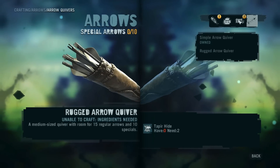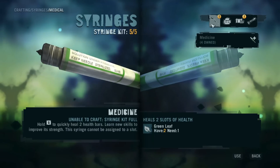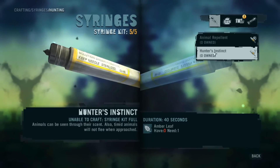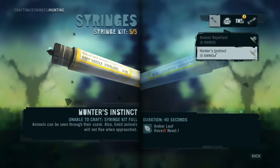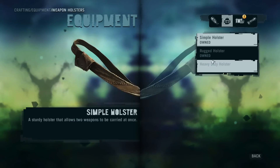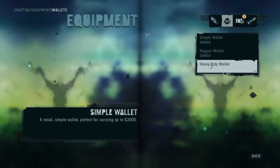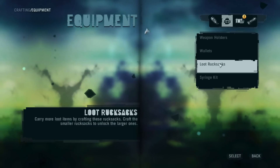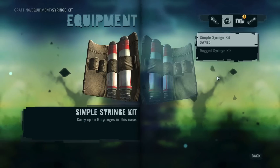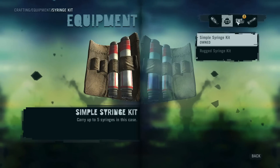The better quiver requires tapir hide, which we want to get. Animal repellent hunter's instinct - that could be helpful, but I have to get some amber leaves for that. Weapons holster - we need the shark skin, which will be just fun. We need four sharks for that. Loot rucksack - we need dingoes. Those dingoes ate my baby! And I need woofer skin for the rugged syringe kit.